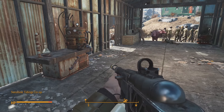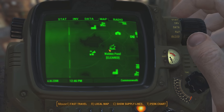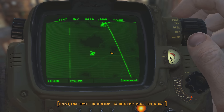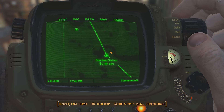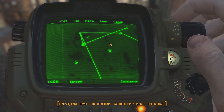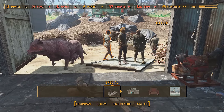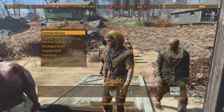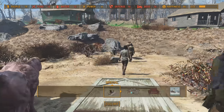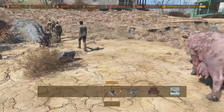Let me quickly show you how to create a supply line between two different settlements. Once you have the perk and a few people at one of the settlements, you need to decide which other settlement you want to connect. In this case it's either Abernathy's Farm, Oberland Station, Sanctuary, or a few other nearby settlements — and I decided to go with Oberland Station. Keep in mind, you won't see the shared resources in your inventory; you only see them once you start crafting.